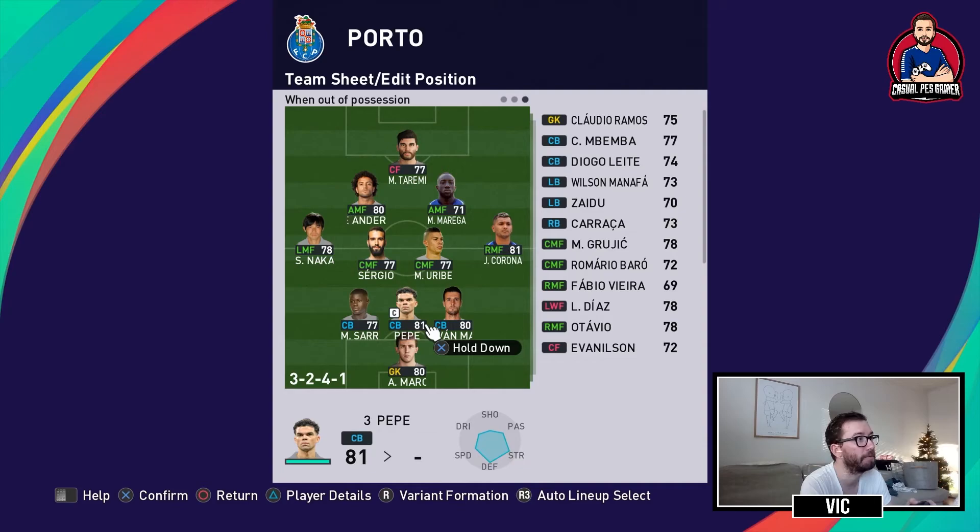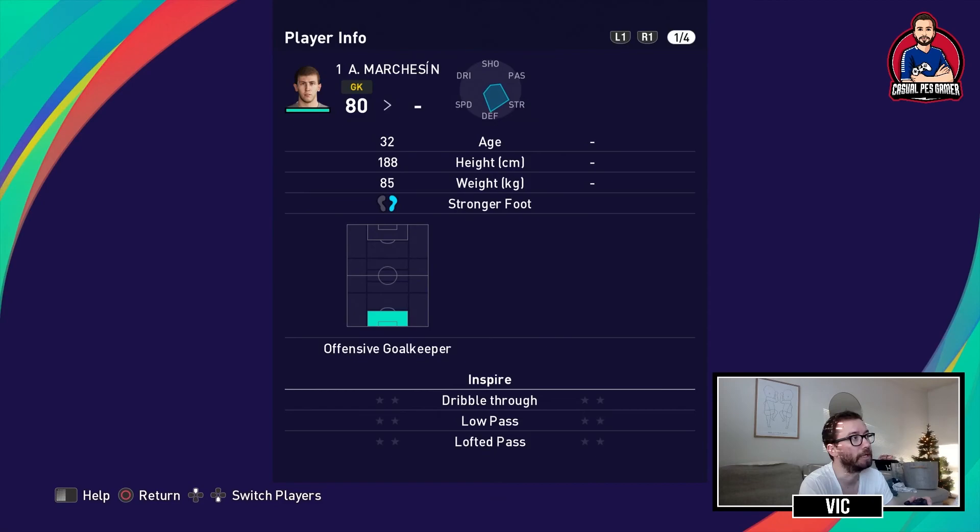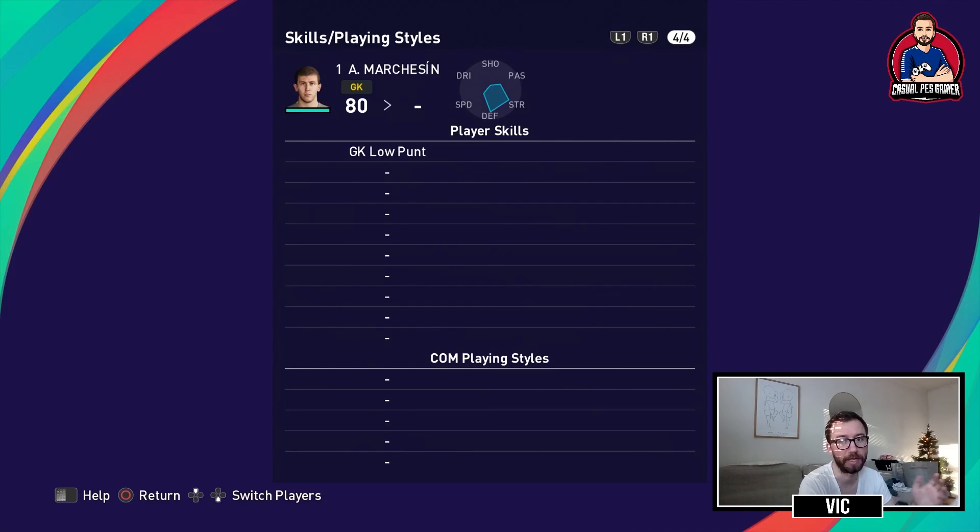In my three-back line I have Sar on the left side, Pepe in the middle, and Marcano on the right. I chose to go with three at the back because when Porto sold Alex Telles to Manchester United they lost their left-back and don't have a good replacement yet. With Corona being as good as he is offensively, I didn't want to waste him as a right-back — so three at the back instead of a four-back line. This way I can also use the squad's central defenders: two good ones in Marcano and Pepe, and three decent ones in Sar, Bemba, and Leyte. In goal we have Marchesin, an Argentine offensive keeper who has the low punt — useful for counters and getting play started quickly.